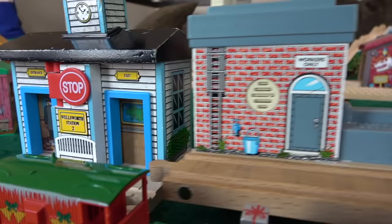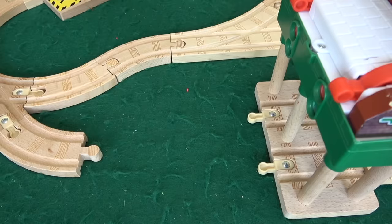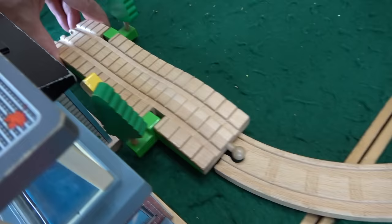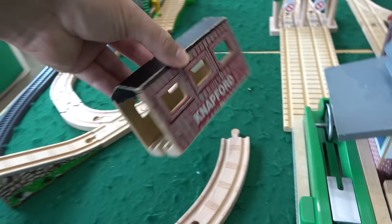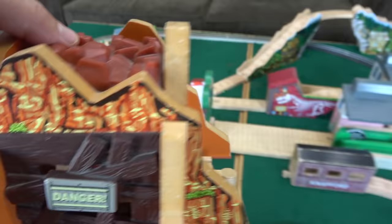We still have five openings. We got to figure out how to get all this working. We've got Wellsworth station here. We might as well put the Wellsworth water tower right there, and then Thomas can pull up and stop to get some water. We're down to two openings. We have this big space here so I'm gonna curve it around and put some stuff in here. We have this piece right here — it's very fragile, but I think we can fit it right behind Wellsworth. And I think this is Knapford Bridge. We'll put that there.